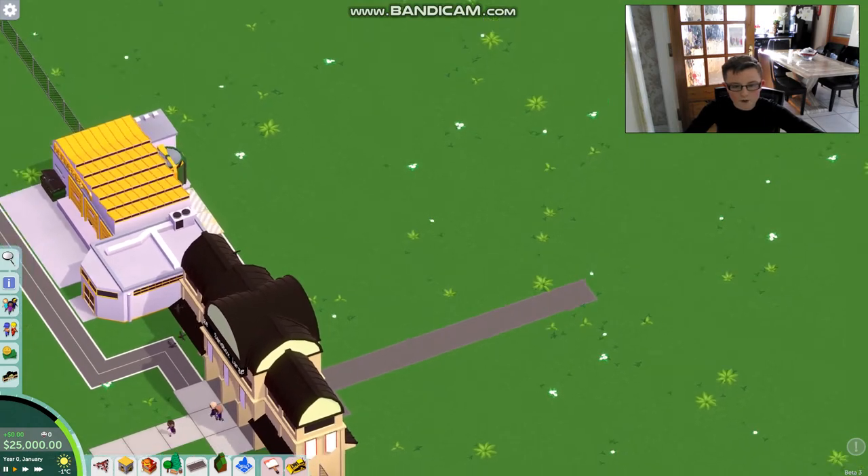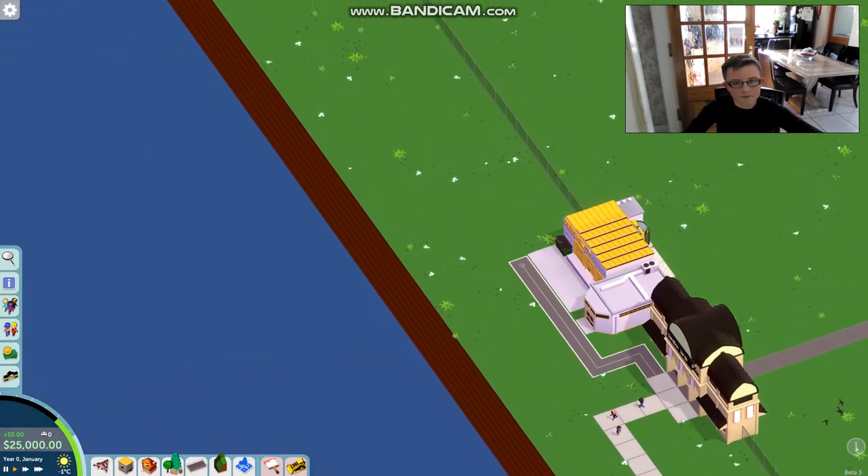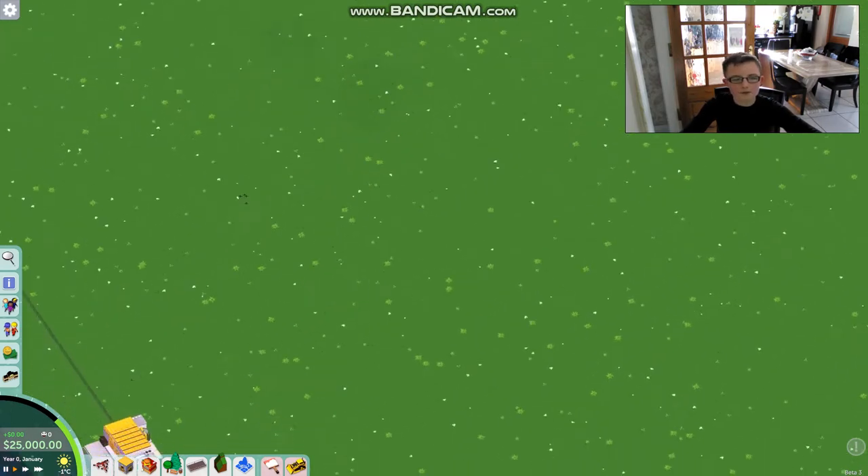We can zoom in and out with our mouse. There's lovely water over here, so we've got a big area. We can zoom around.